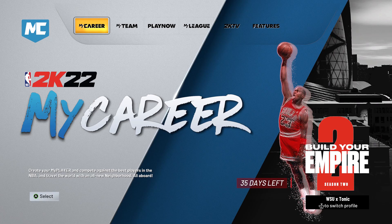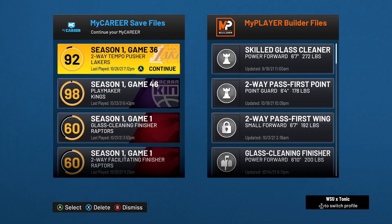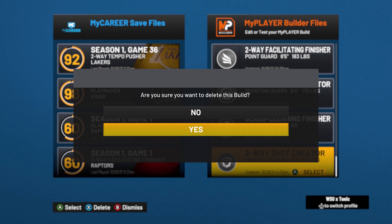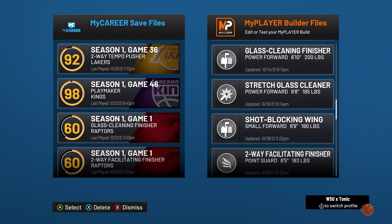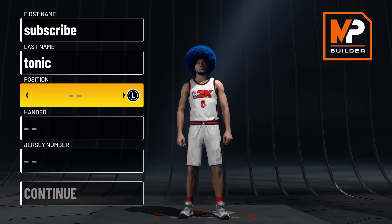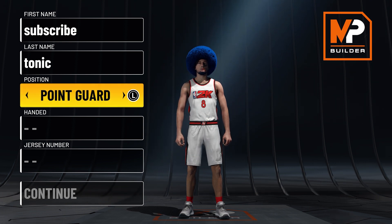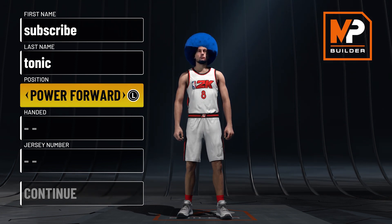Yo, what is up YouTube! Today I have a crazy build for you guys. I'm going to show you guys how to make a two-way shot creator at Power Forward that gets rim protecting takeover. If you're somebody that likes playing as a big but you like isoing the other bigs, you can play as the main ball handler, you can play as a big, you can play rec, twos, or threes. This might be the build for you.